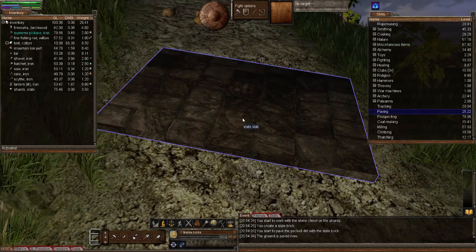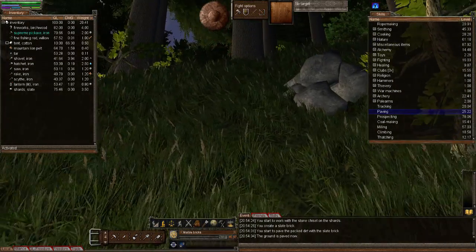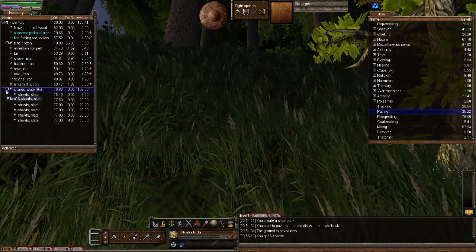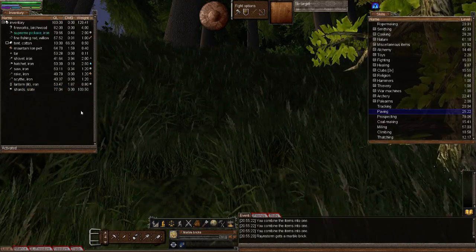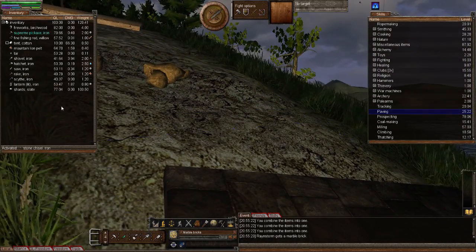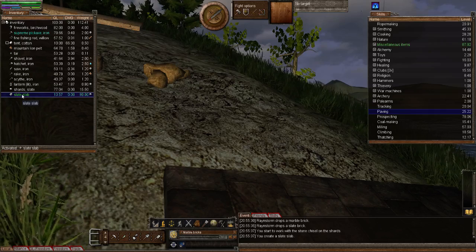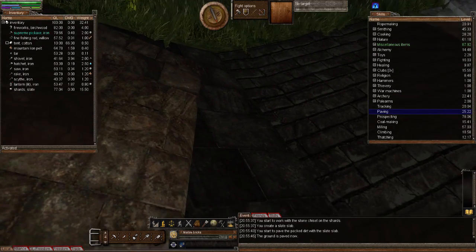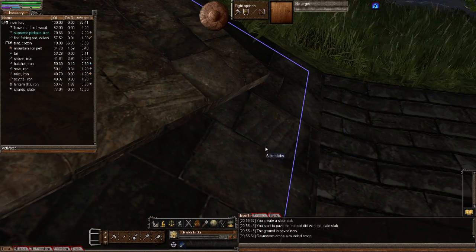Next we're going to do the slate slab. You need 88 kilograms of shards combined. Activate your stone chisel, right-click on the shards, and create construction material — slate slab. Activate our slate slab, right-click the packed dirt, pave and pave. And there is the difference between the two types of slate: slate brick and slate slabs.